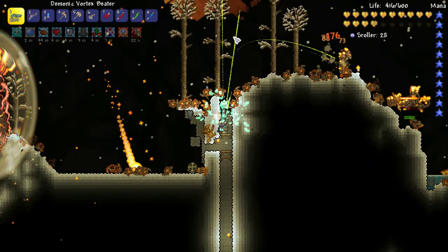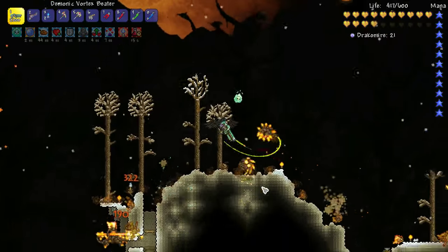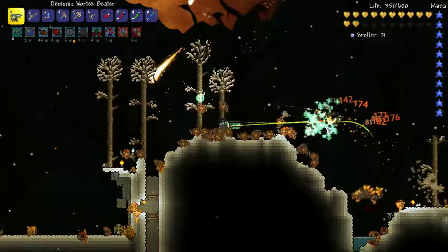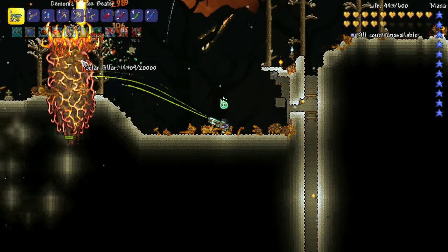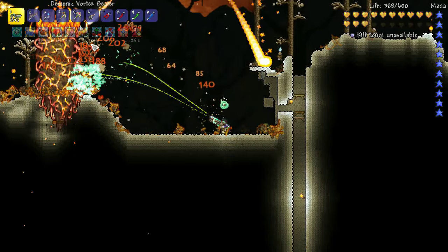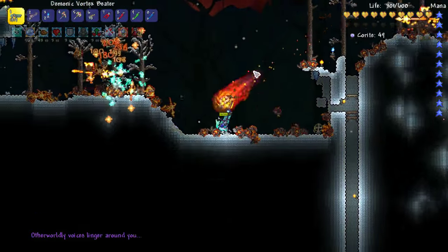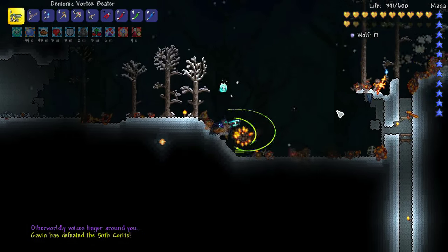They seem to be able to phase through blocks, so I don't think just hiding in a hole helps. Just hiding in a hole shooting out - does this work? No! See those things - what are they called? Like meteorite ball guys. Let's see if we can take this out nice and quick. So many mobs - we've almost got it. The cool thing is we can actually use other fragments to craft Vortex stuff if we need to. We can also use our excess fragments to summon the Moon Lord, which is kind of cool.